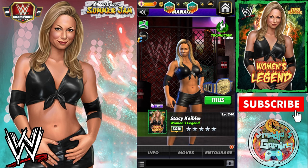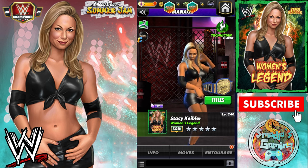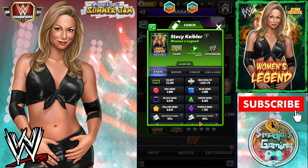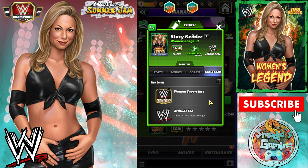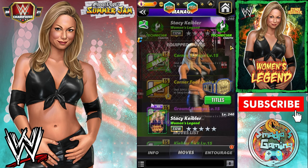Hey champs, welcome back for another five-star silver character preview — Stacy Keebler, the women's legend. Let's take a look at her poster. She's a technician, chaotic, attitude era coach, all the way to 9K red gems that do 2,200 more damage. Links: women superstars, and attitude era gems do 10% more damage.